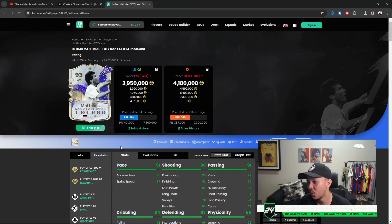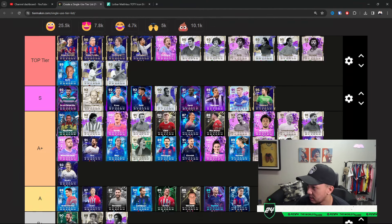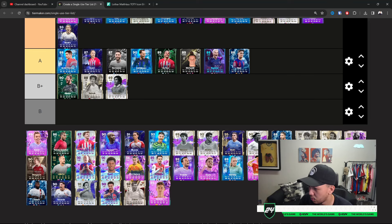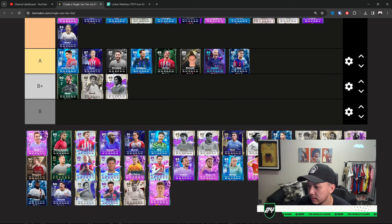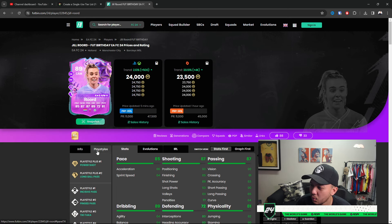Speaking of Matthias — I forgot one: Patrick Vieira. A lot of people ask me in the comments for the lesser versions and where they rank — ask me in the comments if you don't see your version. I always include the best version of each card. Vieira's base is S, and this version — the special one — is Top Tier 100%. We got Root — she's okay, five-star weak foot. If you're running a past-and-present City team, fair enough, but I'd say A for her.